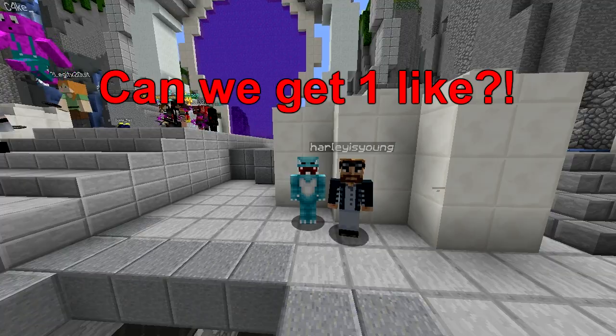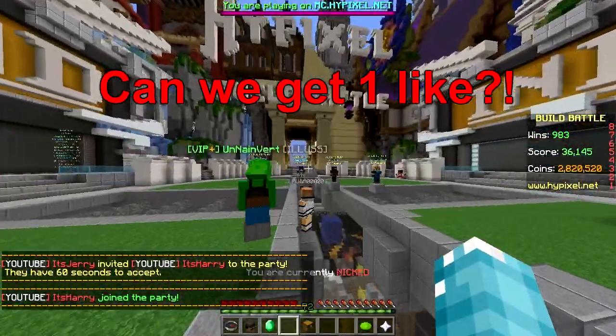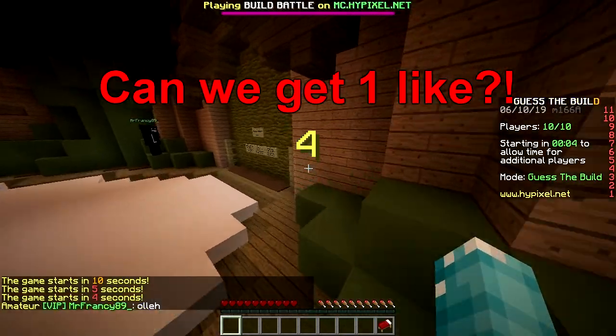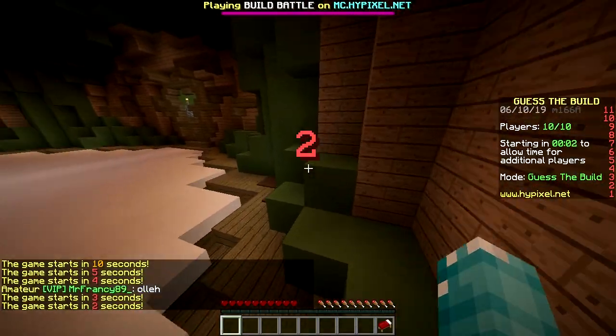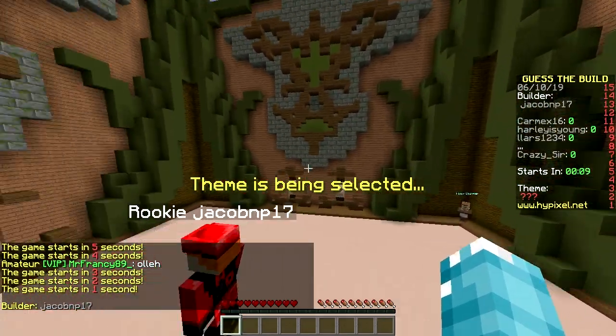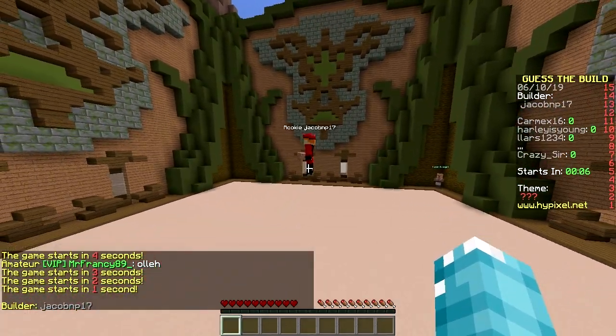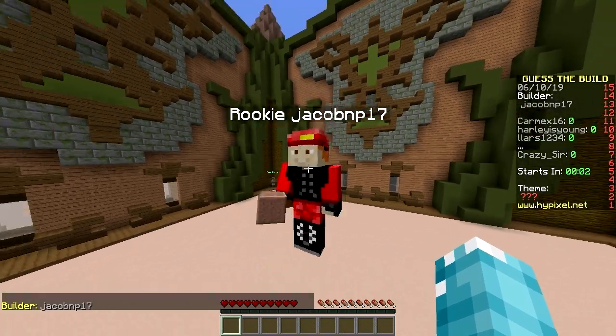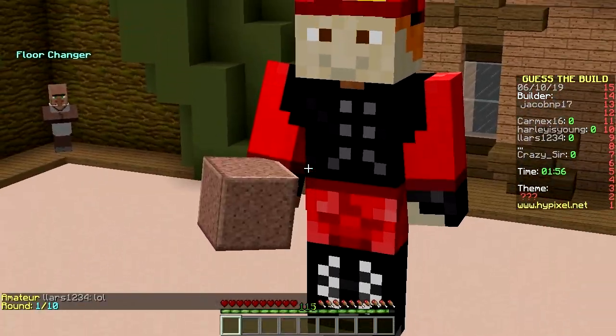Hey, what's up, welcome back! We're playing some Build Battle, first round baby, here we go. In four seconds, three, two, one — there we go. That's the build. First builder: Jacob NP17. What is that skin? Hmm, ninja.